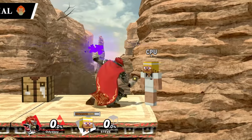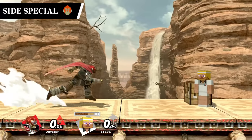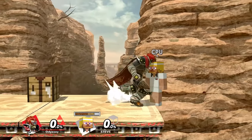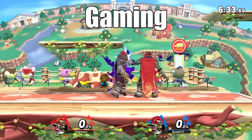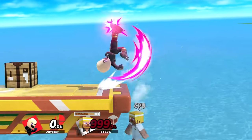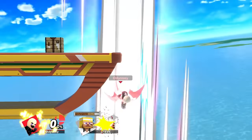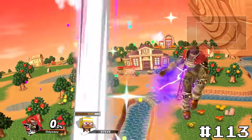Similarly, Ganondorf's side special Flame Choke is another one that has set knockback and only spikes with the grounded version. This will also only ever send the opponent offstage if done at the very ledge — so why is this one better? One, Flame Choke is just a way more fun move to use in general. Two, Mii Brawler still does his final hit after the spike so it looks 100% unintentional, while Ganondorf's just looks infinitely cooler — so he'll take number 113.